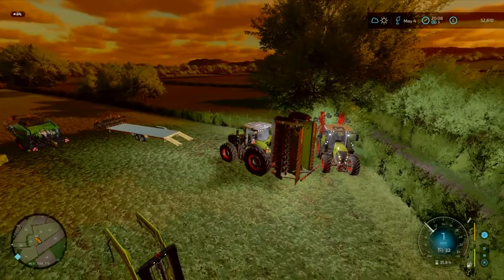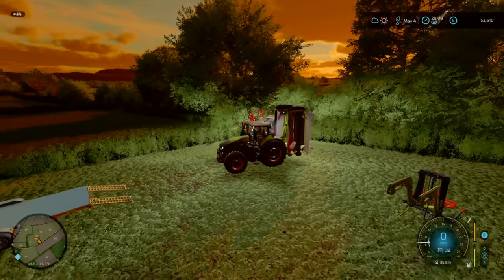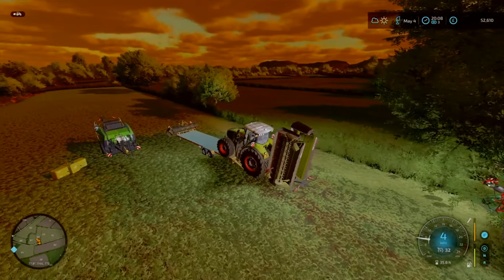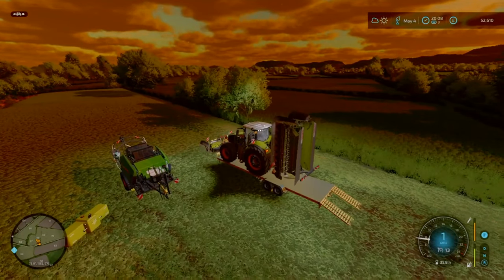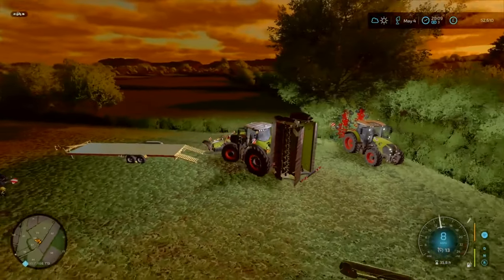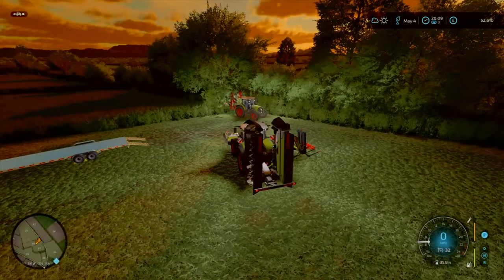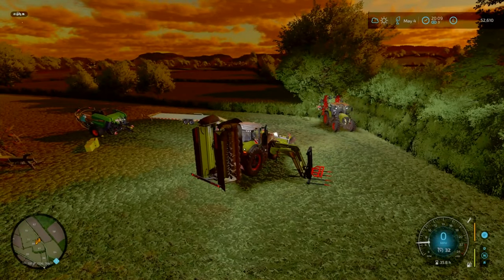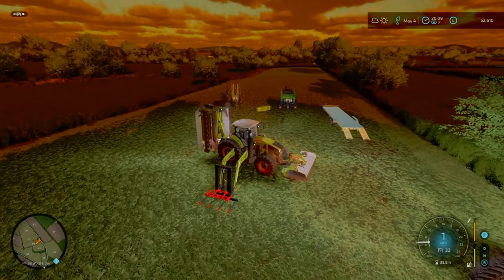And there we go - the seeding and rolling is done, just in time as we're starting to lose the light. We need to get these contracts done today so we're going to be doing the late shift. We'll do the work in this beautiful sunset, which is absolutely stunning. We're actually mowing field 69 first - that's a nice field to work on. We've got permission from Mr. Ortega to use field 68 as a staging area.